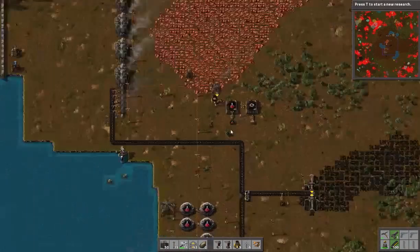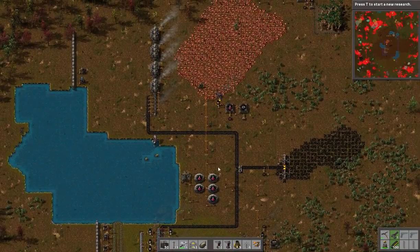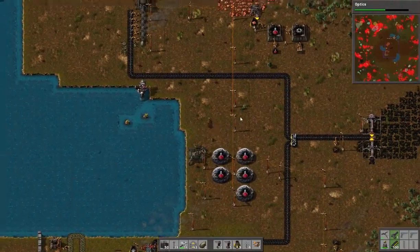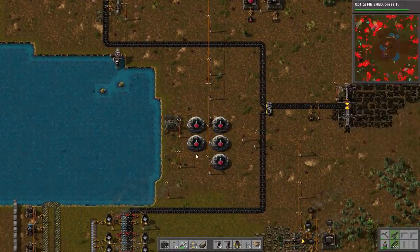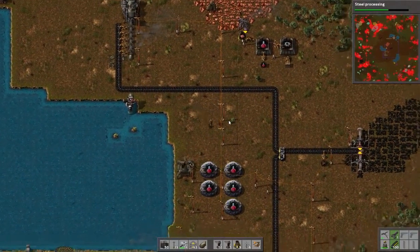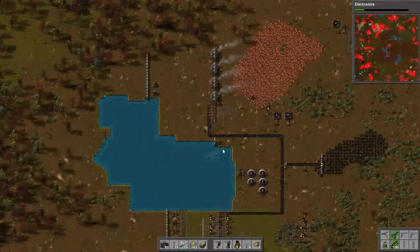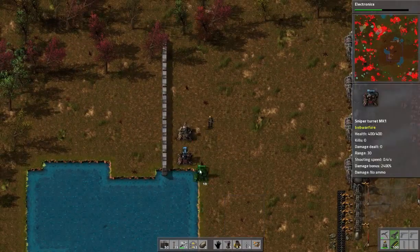Let's build up some red science packs and knock out some of the red-only science. Something like optics shouldn't take too long. I've got about 20 or so packs in each one of these, so we definitely want to knock out steel and electronics, and then continue the wall.